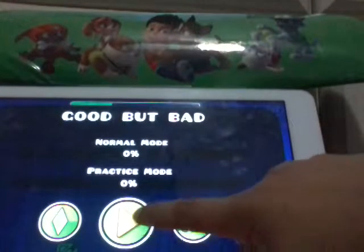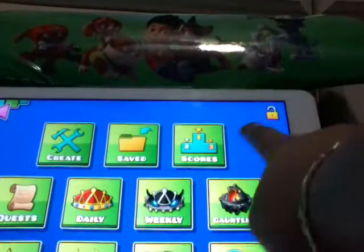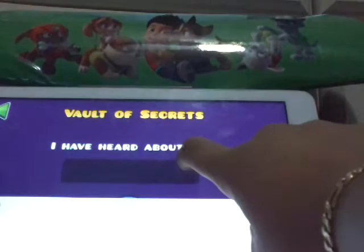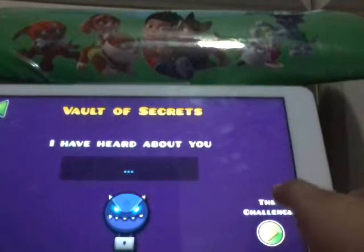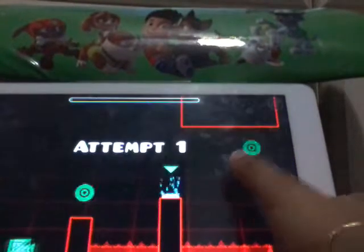Right here is the checkpoint feature for practice mode. Let's go — right here is the key master. You need to tell him the codes, but I'll do that in another video. Right here is the challenge room — you need to complete the challenge but you need 200 diamonds to unlock it.